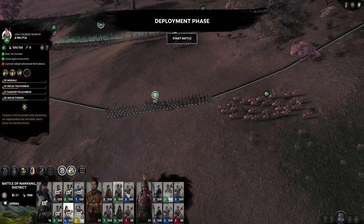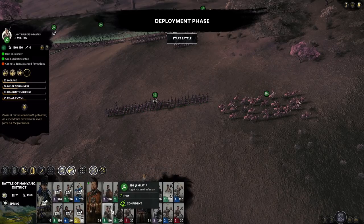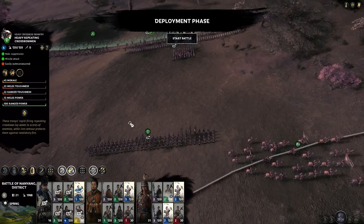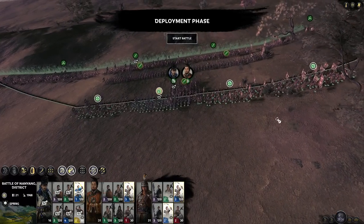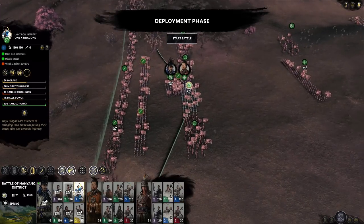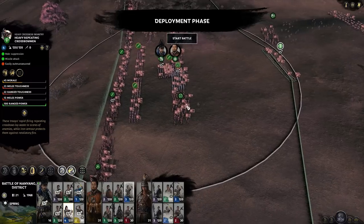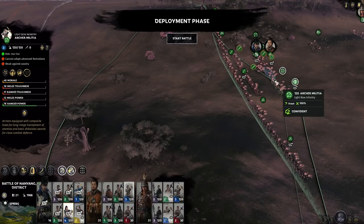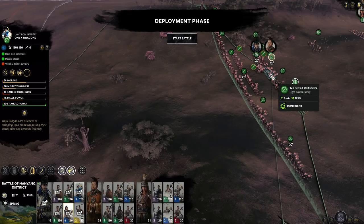Now the infantry is then followed by a line of archers. There's also a unit of crossbowmen in this battle. The crossbowmen have a lower range than the archers. Let me find the crossbowmen and place them here so you can see. This is the range of the crossbowmen, this is the range of the archers, and this is the range of the special archers — the Onyx Dragons.